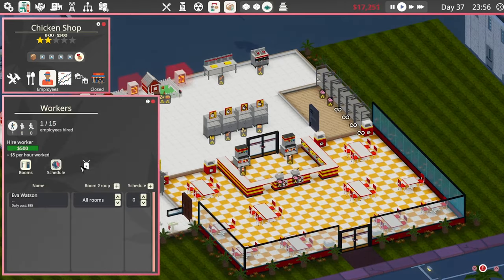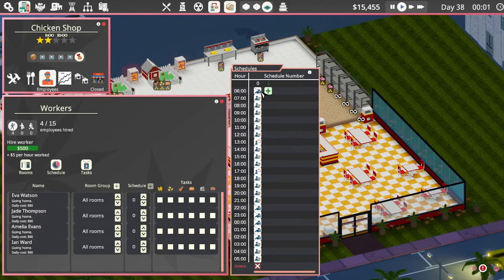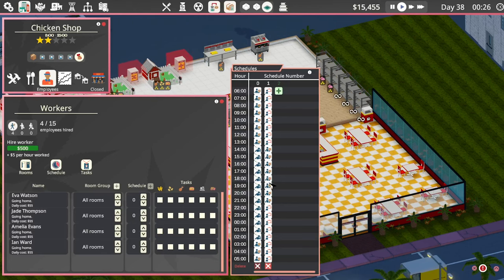Let's look at staff schedule. We want to work to 2100. One, two, three... so eight hours. Right to there and then they can sleep. Next guy, you can work there — good, and they can sleep. Done, done.